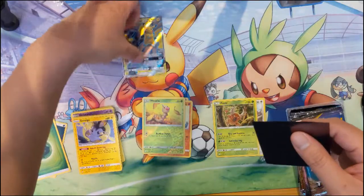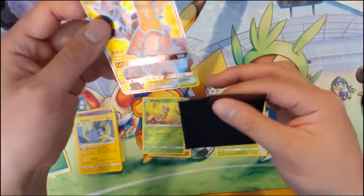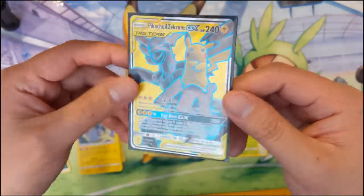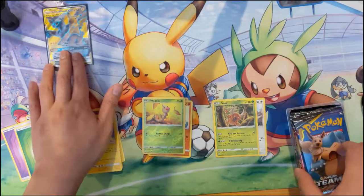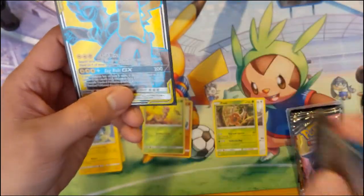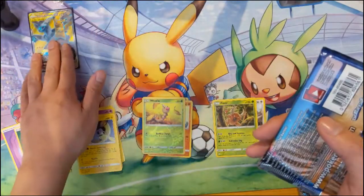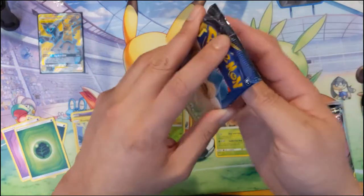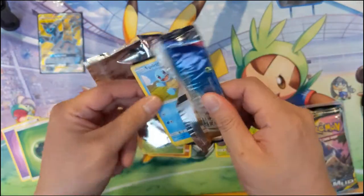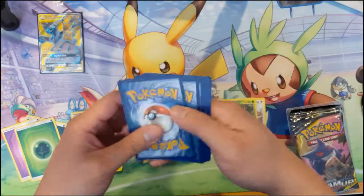I'm not sure what the hyper rare version looks like, and for a full art compared to the other sets it's much less textured, which again, the card quality — I'm so far not crazy about it. When we look at the Elite Trainer Box, the color scheme was a lot more blue; I actually like that a little bit better. This yellow is not bad, but I do like the blue a little bit better. So we do have our first full art in Pikachu and Zekrom.